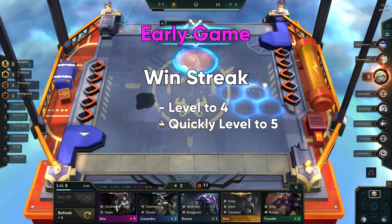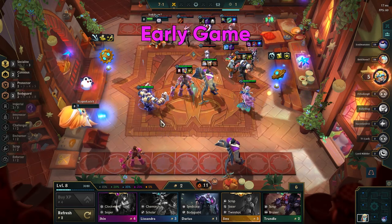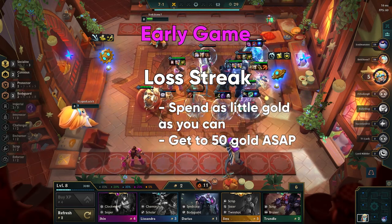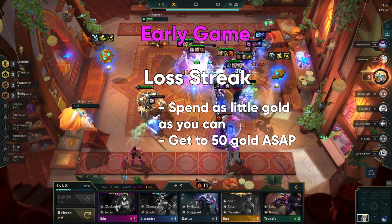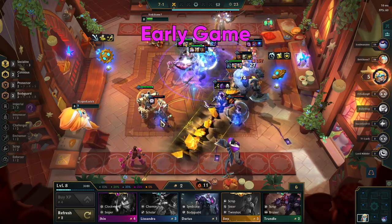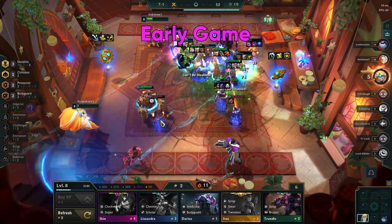If you choose to win streak, you will want to level to 4 at stage 2, and then quickly level to 5 to keep the win streak going. If your early game comp is not very strong, the best plan is to begin a loss streak and spend as little gold as possible to get to 50 gold fastest. You can start putting tank items on Garen or Kassadin, as you will be selling them once you get Scion into the game.